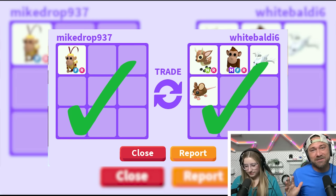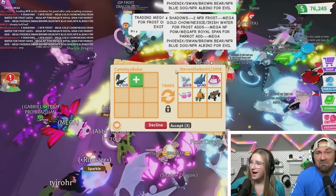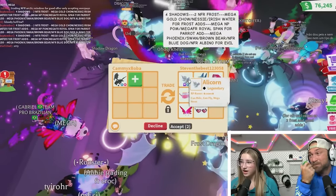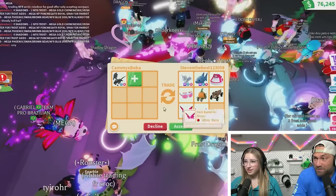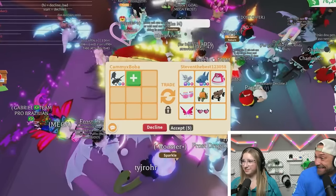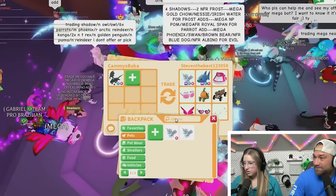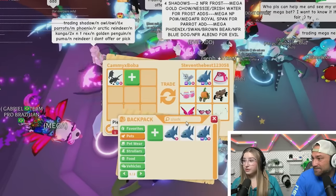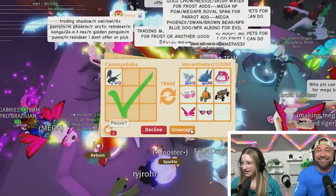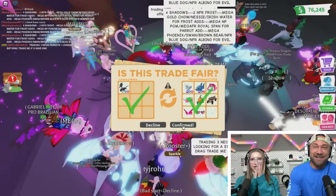I accept the trade and get a neon fallow deer and white ghost dragon. Now for the shadow dragon, someone offers a mega shark and a mega alley cat. Shadows are probably the rarest pet in the game, but at least there are two mega legendaries in the offer. I don't have the alley cat. They hit three check marks — the shadow is gone.